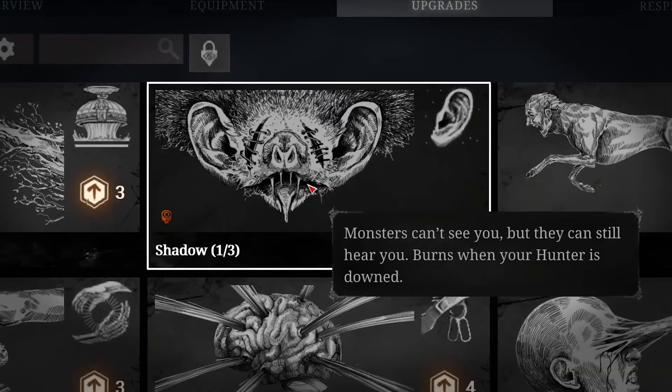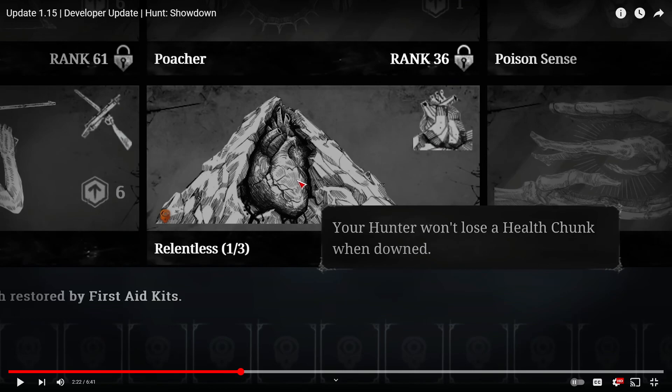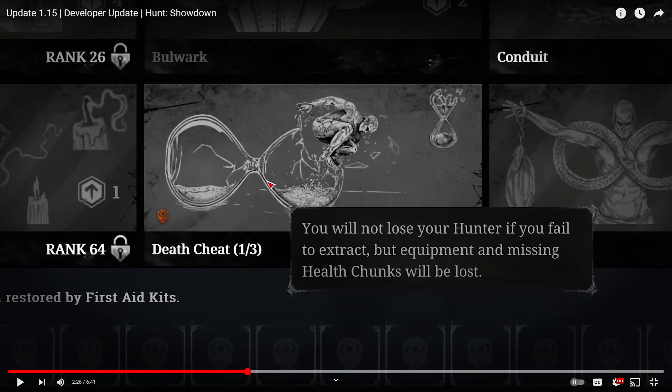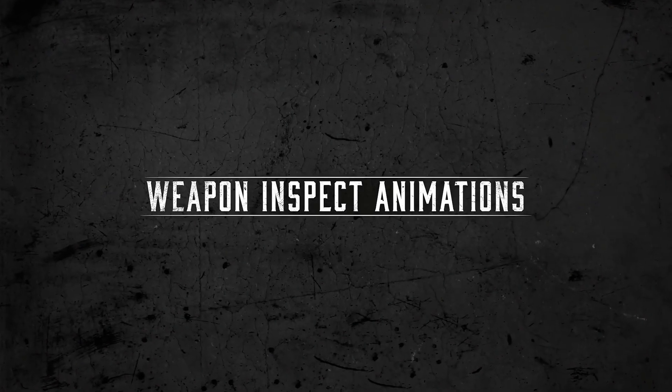In the last update they introduced Shadow as a rare burn trait found only in the world — I only found it like four times the whole event. Now they're bringing back two more burn traits: Relentless and Death Cheat. Death Cheat saves your hunter when your health bar drops, but you still lose your equipment and it can only be used once. Both burn traits are one-offs and destroy themselves after use.